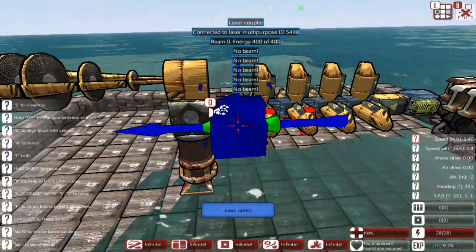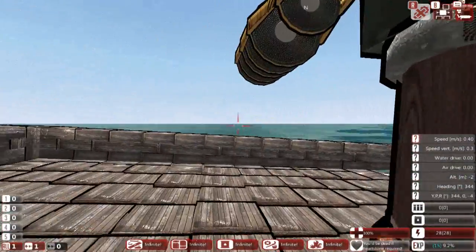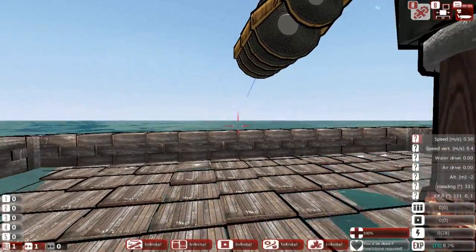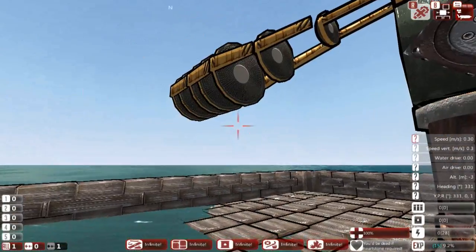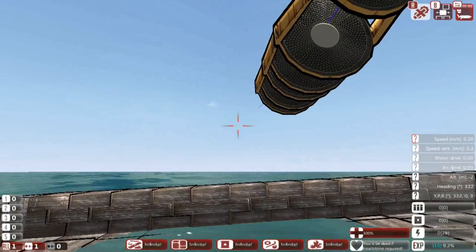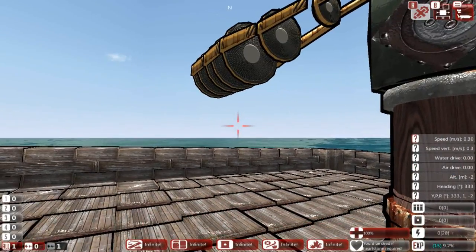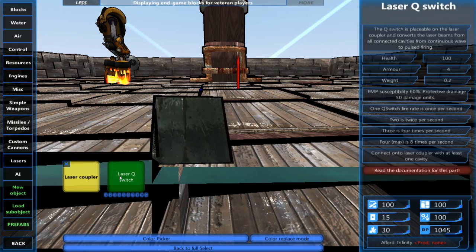This is more or less the basics of building a laser system. Let's jump out of the builder and demonstrate what happens when we fire it. You see this ray of energy extending out, following my mouse cursor. But this is actually very misleading — the laser coming out right now does absolutely nothing. It will do no damage whatsoever on any target. You need a system we haven't yet added before the entire laser weapon will work, and that is the Q switch, found under the couplers tab.